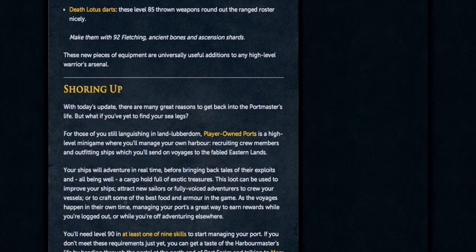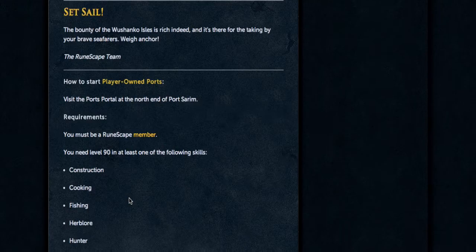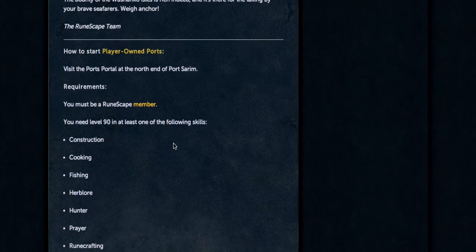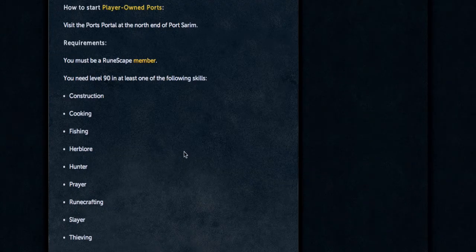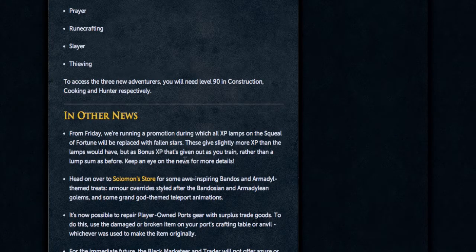There's also Shoring Up, which features random events and mini-games inside Ports — you'll need level 90 to start this. That's basically the end of the Ports content overview; if you don't know where Ports is, the game tells you, but you should already have completed everything there.